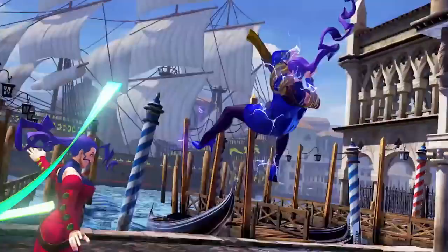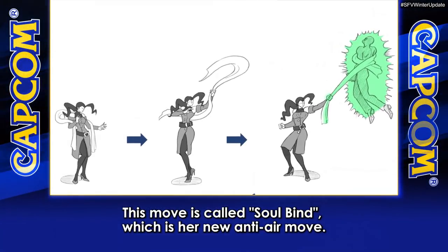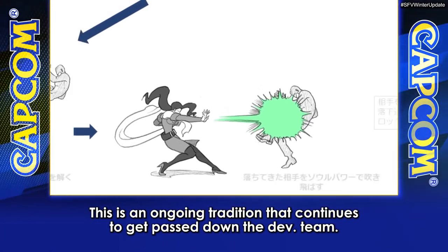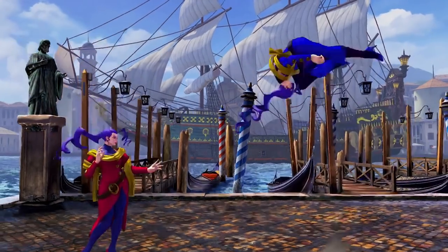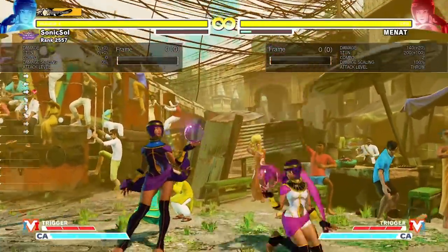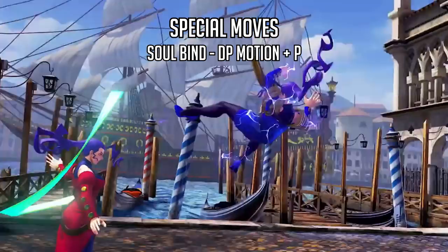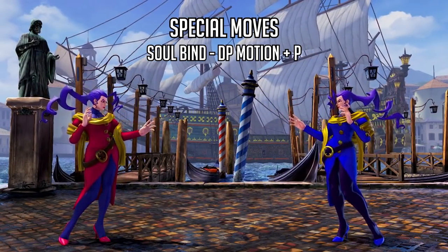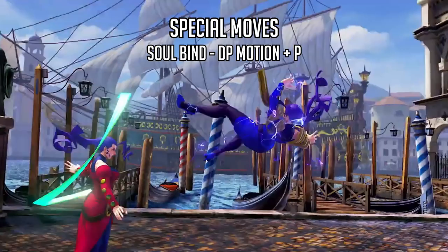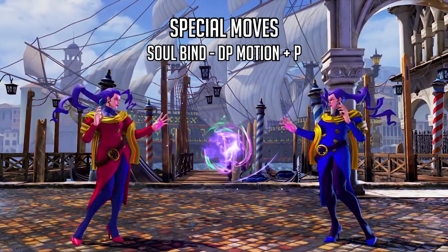The next new special move is called Soul Bind. They were very meticulous in showing how it was animated and designed. This is going to be her primary special move anti-air, replacing Soul Throw — partly because Menat already has Soul Throw. You perform it with a DP motion plus punch. The move grabs the opponent with the scarf and knocks them down in front of Rose, allowing her to set up Soul Power right after for meaty pressure on wake-up.